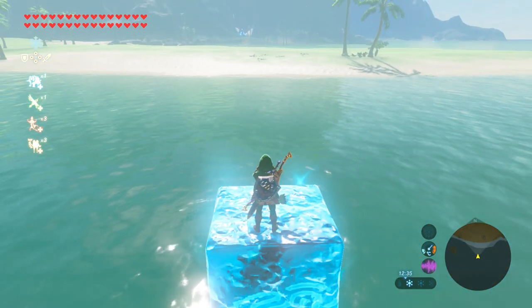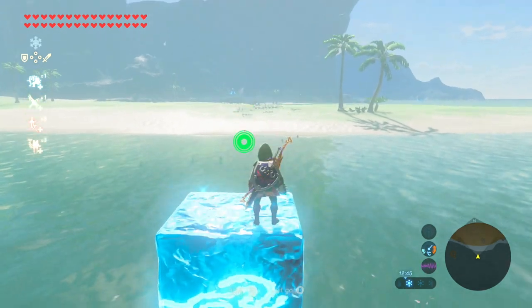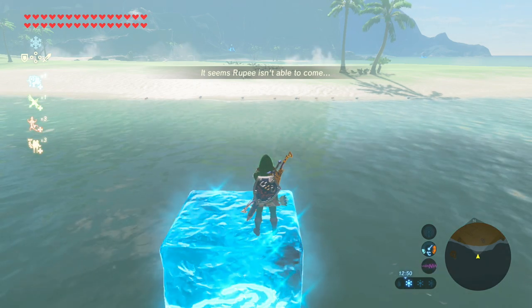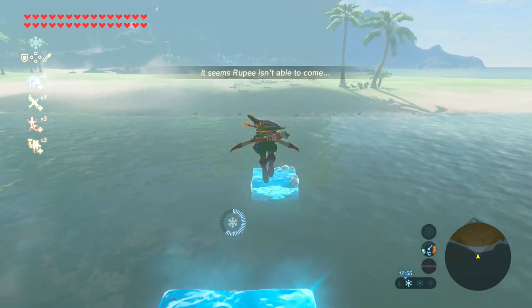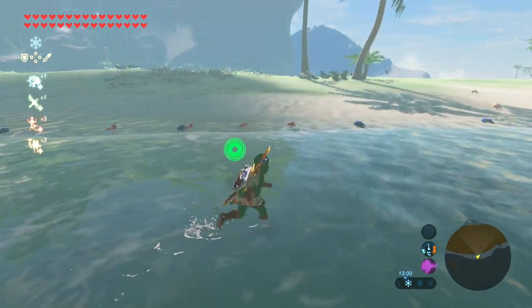Move forwards, keep whistling, and you can see the shadows swimming in the sea heading towards the shore where they can get stuck. Keep whistling and they all land on the shore like this, and once you're ready head towards the shore. As you can see there's plenty of fish now stuck on land.